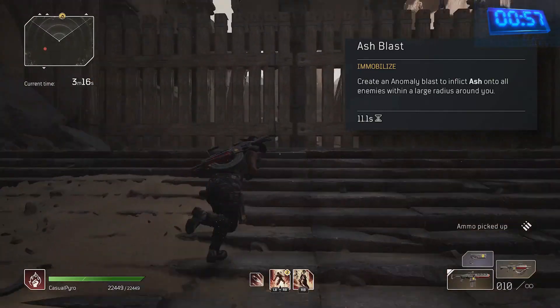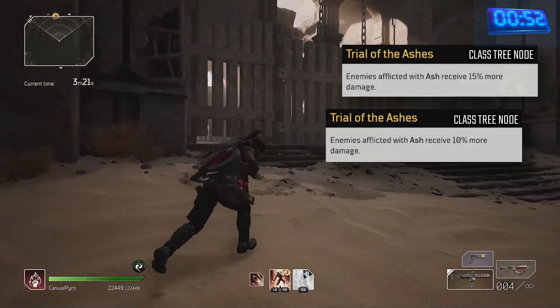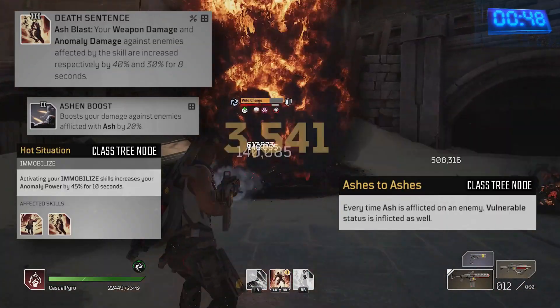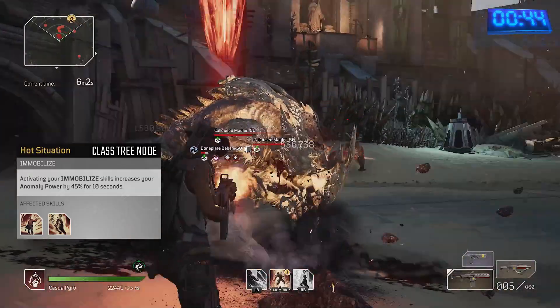Ash Blast is a key skill to use on cooldown. The damage to enemies afflicted with Ash is increased by two mods: Trial of the Ashes, Ashes to Ashes, Death Sentence, and Ashen Boost. Further, Hot Situation buffs my anomaly power by 45% after using Ash Blast.